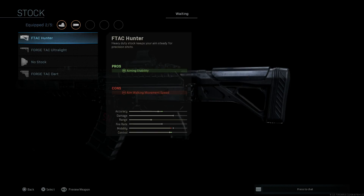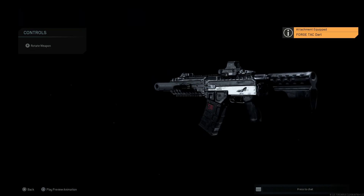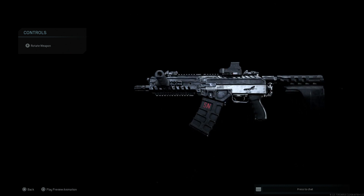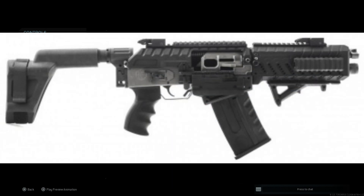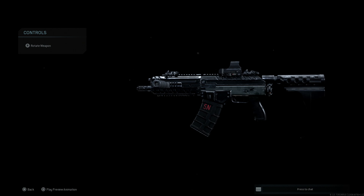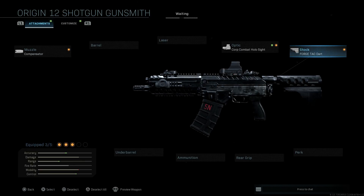The attachment that makes this unique is going to be the stock — which really is not a stock. The FosTech Dart is the attachment we want. This attachment assists with ADS speed, the con being aiming stability. You can see the uniqueness of this stock — it really is not a stock, it is a stabilizing brace. This weapon is not meant to be fired from the shoulder. This is basically a way around gun regulations and laws to produce a short barrel shotgun variant. In real life, this is an arm brace and it comes with straps on the side. It's meant to be fired either from under your arm, utilizing the arm brace, or even resting your cheek on the cheek butt.